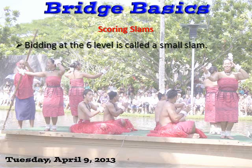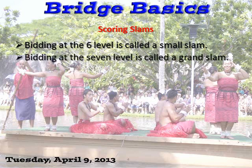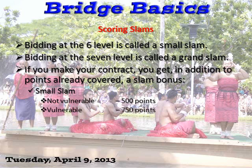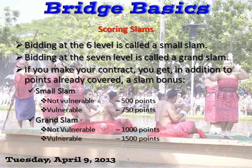Slams. Bidding any contract at the 6th level and making it is a small slam. Bidding the 7th level is called a grand slam if you make it. If you make your contract, you get an addition to points already covered, which includes the game bonus, plus a slam bonus. A small slam not vulnerable is a 500 point bonus; vulnerable is 750. A grand slam not vulnerable is 1000; vulnerable is 1500.